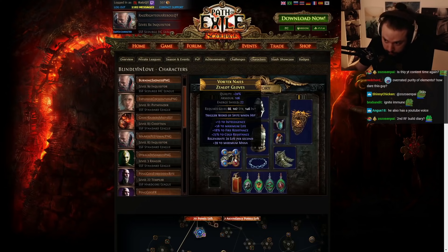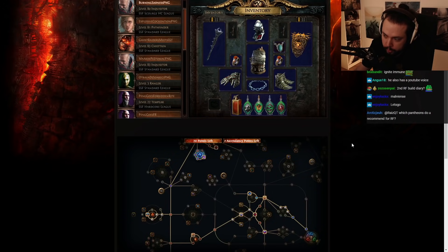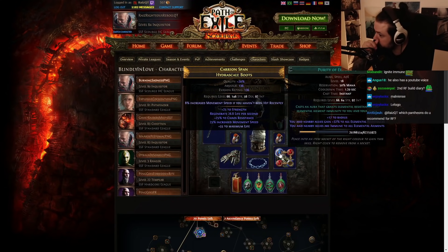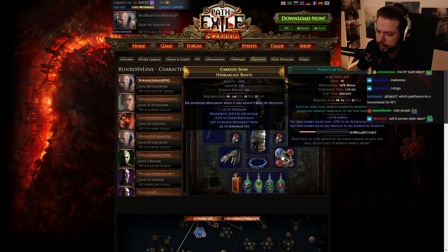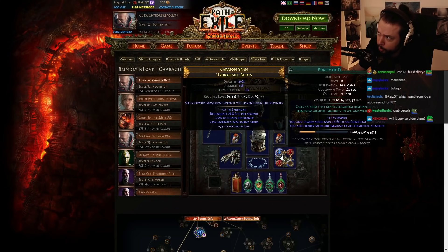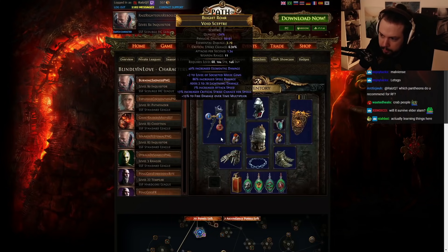What this allows you to do is: you're going to be immune to shock, immune to freeze, and when it comes to curses you don't really have to worry a whole lot, because Inquisitor either has 75% or 95% reduced curse effect. So what this is going to allow you to do is run Skitterbots. Skitterbots are super value, and they're even more valuable if you use Unbound Ailments on them. That way, it increases the effect of non-damaging ailments, allowing it to apply about 8% or 9% higher shock, and also a 6% or 7% higher chill. Chill is reduced action speed for bosses, so it lets you face tank more.